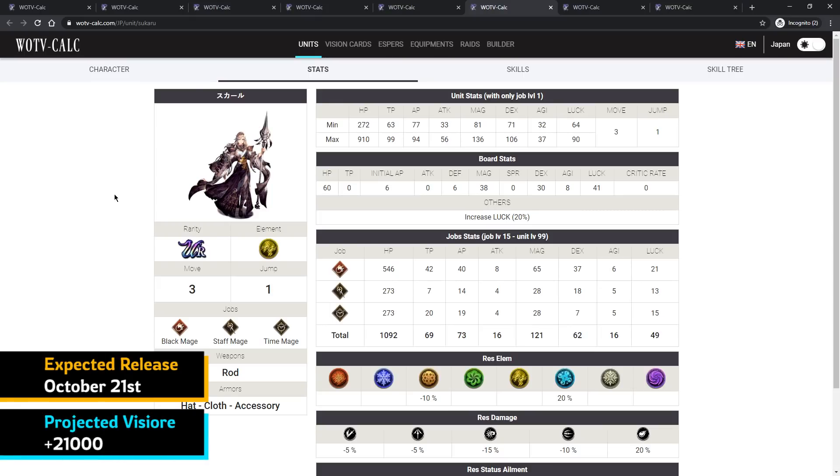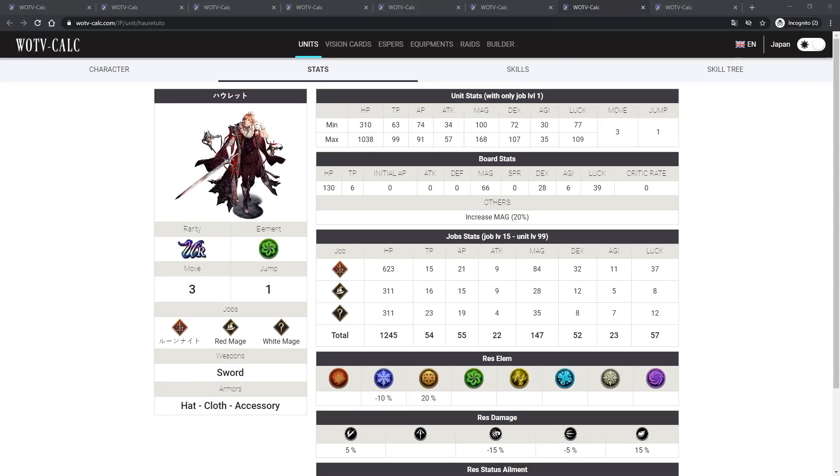Scar is basically a lightning version of Medina — he has staff mage and time mage subs, so he plays a little differently, maybe slightly less damage but more tankiness and versatility. If you're building an all-magic team with high-level cards like Trousseau or Ramah, Scar is going to be a really good unit. I'd only go for him if you can maximize his damage with vision cards or a high-level Platinum Rod.